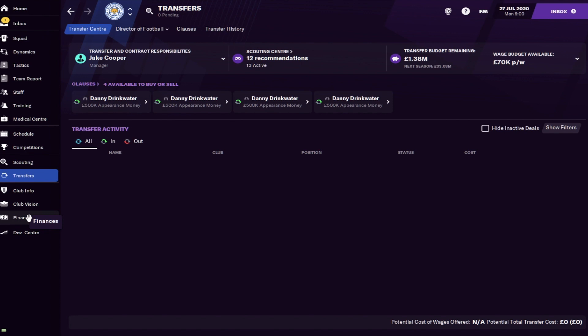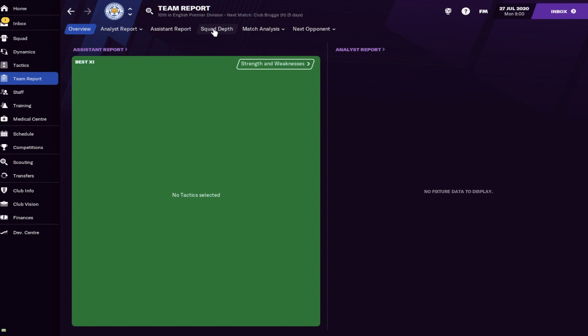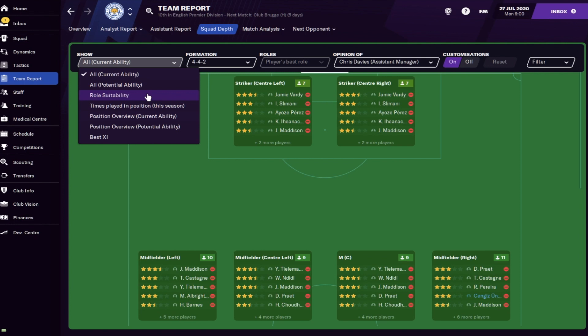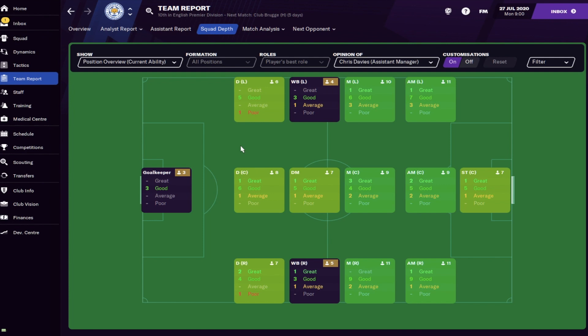Always a good idea to check clauses before you start going into too much detail. Once that's done, go to the Team Report tab, click Squad Depth, and instead of showing a specific formation I think it's best to show every position. Go to Position Overview and Current Ability - this allows you to see how your team is set out. You can see that Leicester have three good goalkeepers, one great striker, five good strikers - it shows you where your best positions are.